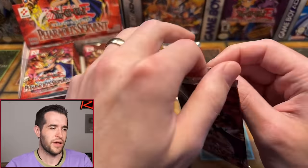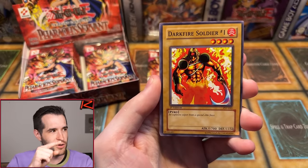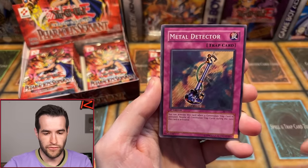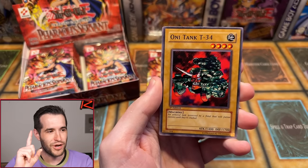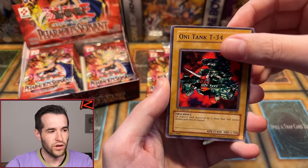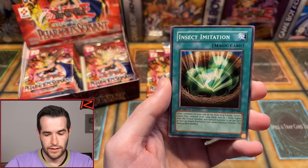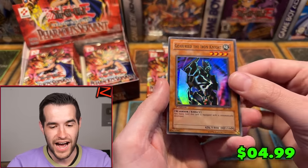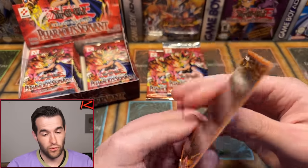Next pack. What's my favorite comment from Pharaoh's Servant? There's an obvious answer — can you get it right in the chat? Austin P, second pack: Darkfire Soldier number one, Dune, Metal Detector — there it is, Ruxin Special — right to my favorite comment in the set — and Oni Tank. Ruxin 34. We have Doku Royaiba, Dark Bat, Insect Imitation, and a Gear Freed the Iron Knight!